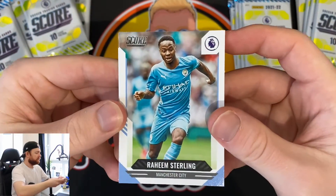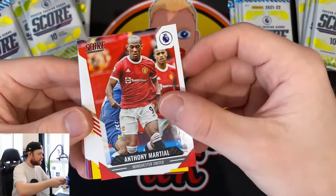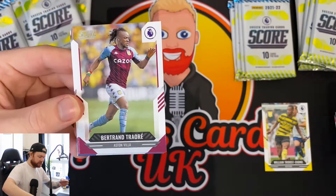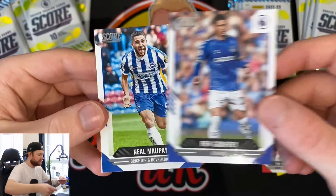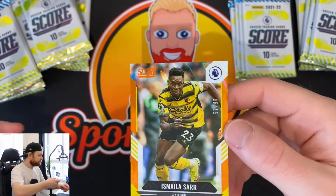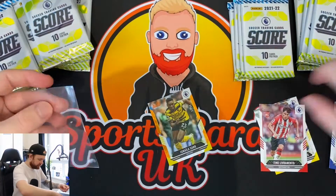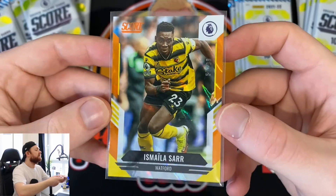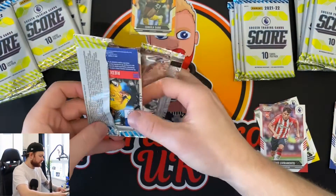Pack number one: we've got Raheem Sterling, Anton Marshall, William Troost-Ekong rookie - I'll be honest I don't know much about him - Vidra Triore, Livramento rookie card, Jarrod Bowen, Ben Godfrey, Neil Moilpe, and straight off the bat we've got a numbered parallel - Ismailia Sar out of 99. That's not a bad one to get, I do like Sar, I do rate him. Nice start with pack number one.